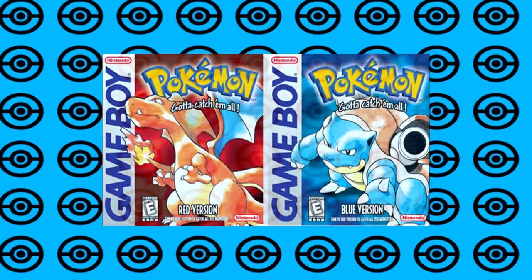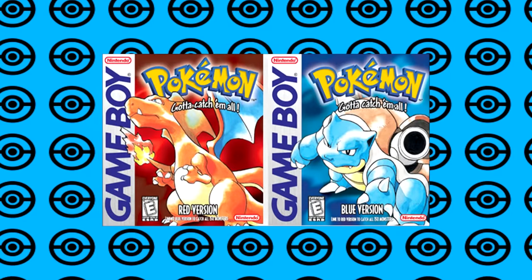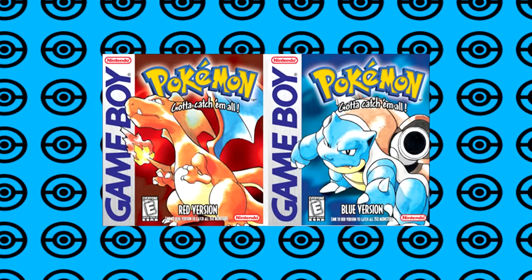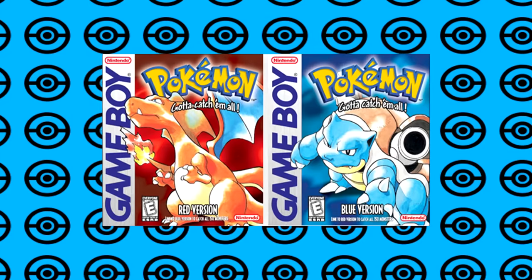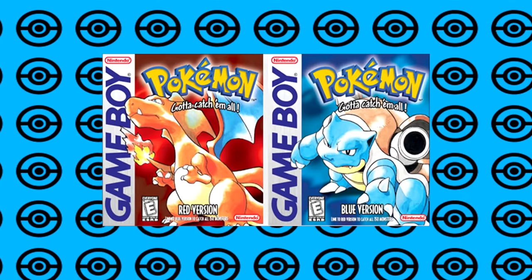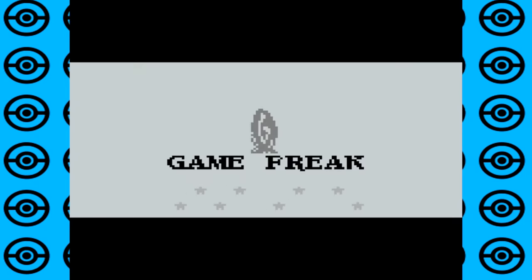Pokemon Red and Blue are notorious for their glitchy nature, with infamous glitches such as the Missingno glitch, Glitch City, and Underflow glitches with levels being among some of the most popular. Today, however, we'll be looking at some of the more obscure glitches that exist in Pokemon Red and Blue that aren't as popular — that you might not have even heard of.